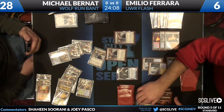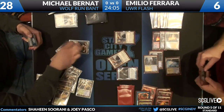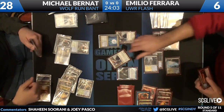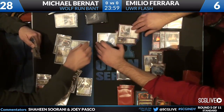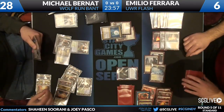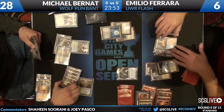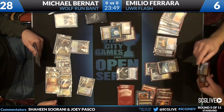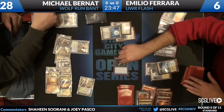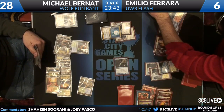While that Restoration Angel attacks with Wolf Run, he does have the Azorius Charm. Restoration Angel blinks Snapcaster Mage who flashes back Azorius Charm to deal with the attacking Restoration Angel. Michael Bernat plays Detention Sphere, removing both of Emilio's Restoration Angels. That was quite a lot of action, and Emilio is out of win conditions.